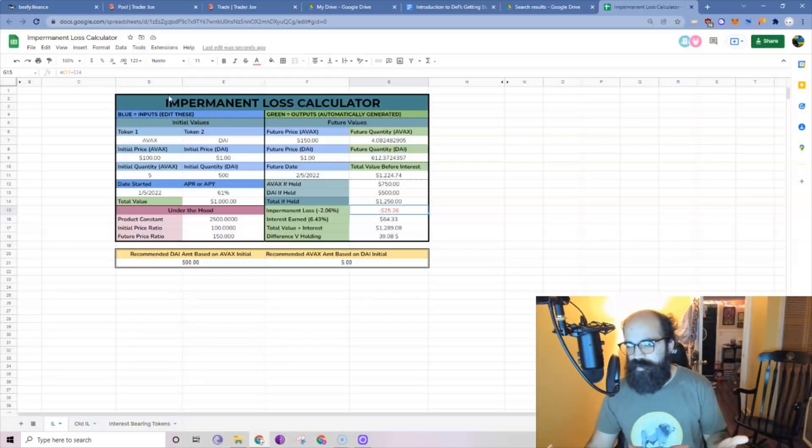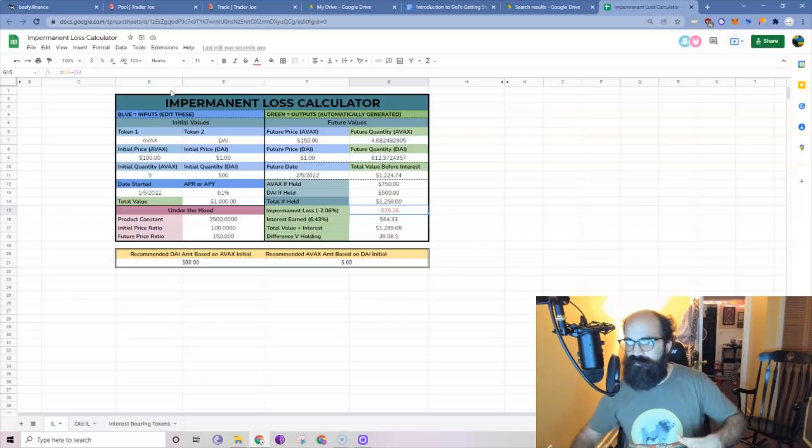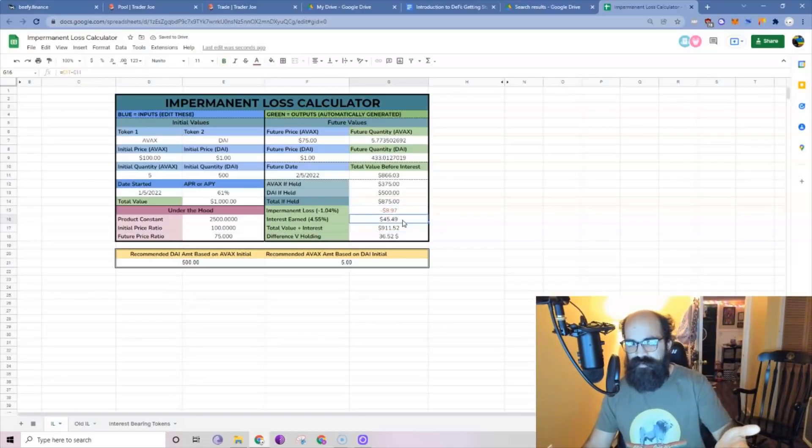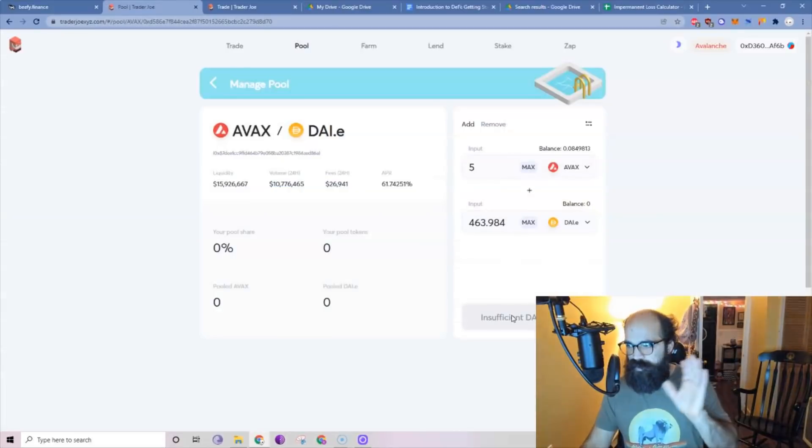I'm going to provide this impermanent loss calculator for you so you can play with the numbers and see if those opportunities are good for you based on your assumptions. You can also look at bear market scenarios — if AVAX decreases to $75, impermanent loss is $8 but interest earned is $45, so it would still have been better pooling instead of holding. I'll link this calculator in the description. That's basic pooling.